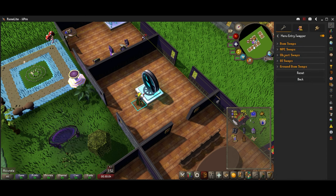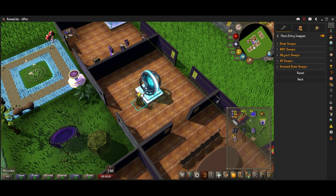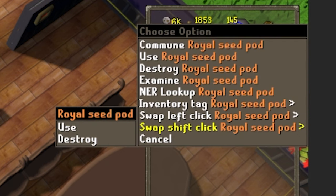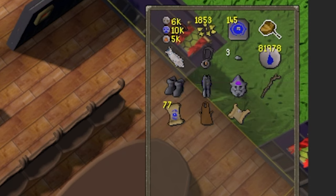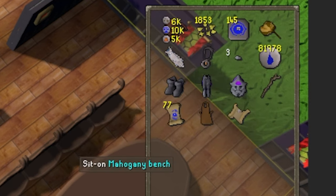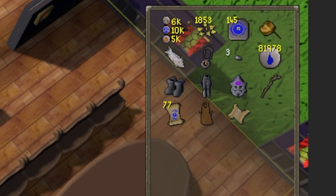At number 6 we have Menu Entry Swapper — you should already know about this, but if you don't, it's amazing, you should 100% download this. Basically, with Item Swaps, if I click on something it will say Consume and teleport me to the Grand Tree, but if I Shift-click I can swap the left-click to Use. Now whenever I click it, it's Use. Shift-clicking again lets me reset it back. You can do this with virtually every item or NPC in the game.